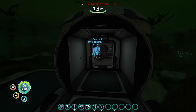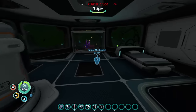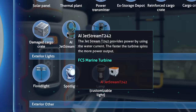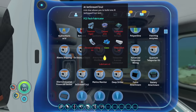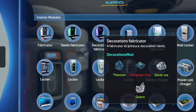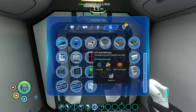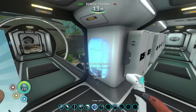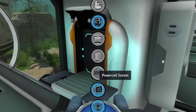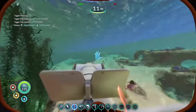I want to keep upgrading the seamoth and I know I want to get those extra depth things, but I kind of want to work on my base because every night it runs out of power. I only have solar panels and a bioreactor but I constantly have to refill it. Let's start with the jet stream but I have to build it at the FCS tech fabricator. Look at all these new fabricators — there's a seeds fabricator, a decorations fabricator, and the FCS tech fabricator.